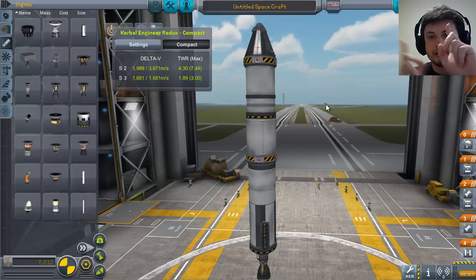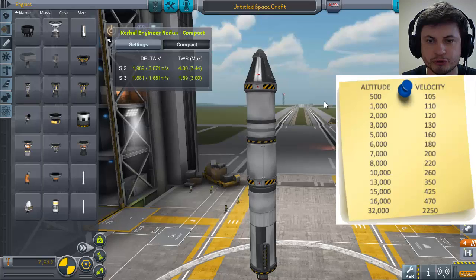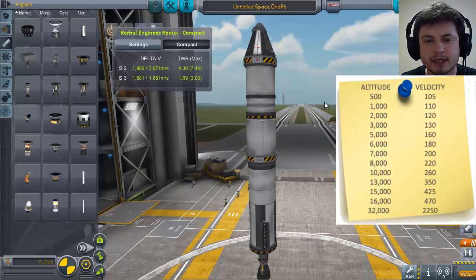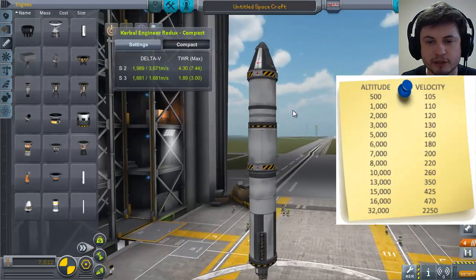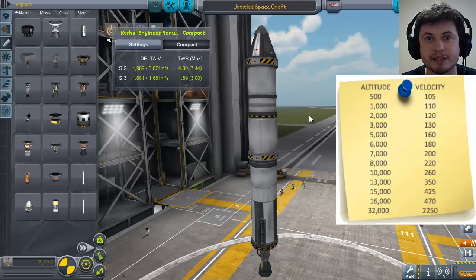There's a space cheat sheet that shows you the required speed according to specific altitude. It's really hard to remember those numbers, so I'm going to be looking at it at all times, and we're going to use a very simple rocket design to try to reach that specific optimal speed depending on altitude.